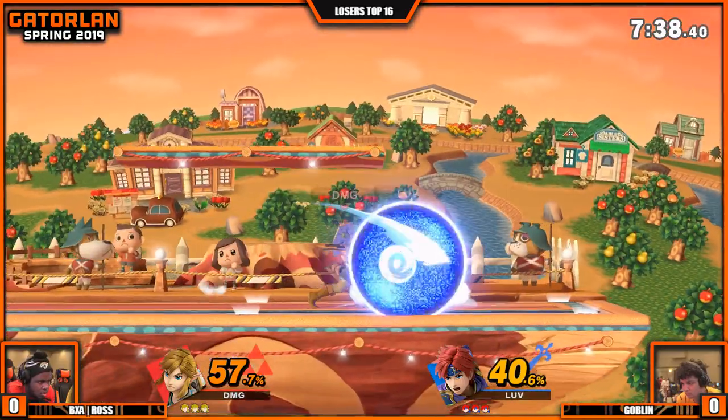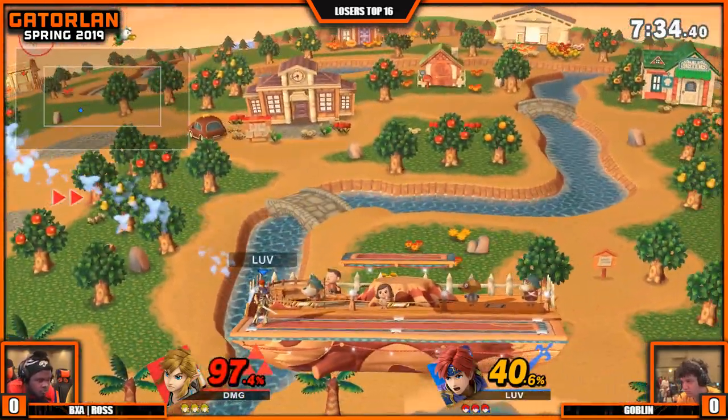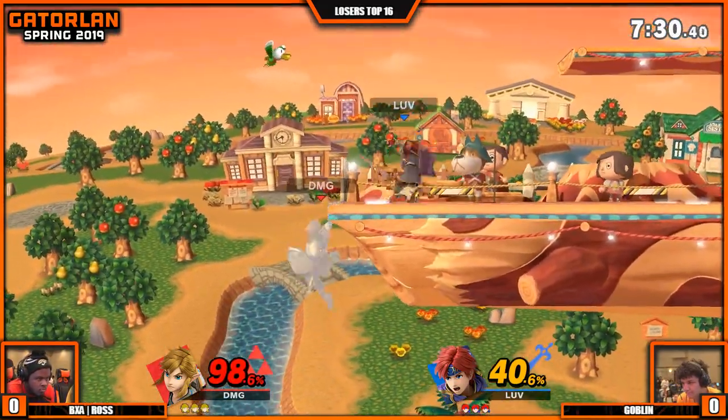As good as Link has gotten in this game, he's still got a lot of very slow attacks. Big time, compared to Roy, definitely. And look at that — double down tilt. And even though he attacks the last down tilt, that's a forward tilt.